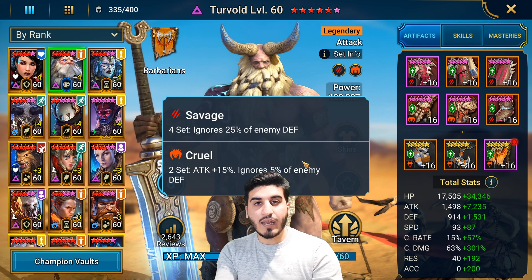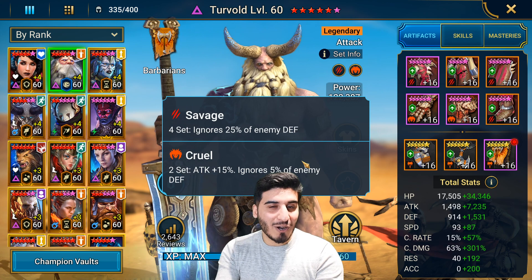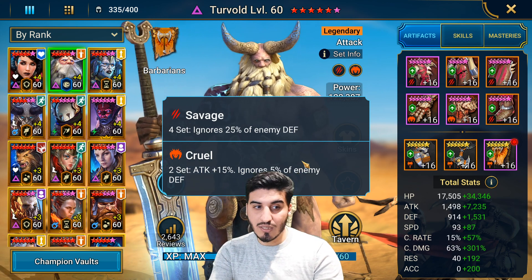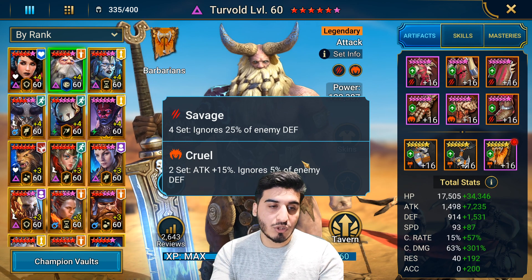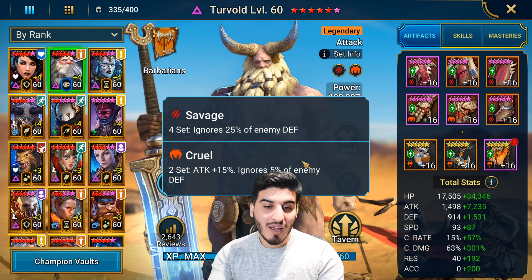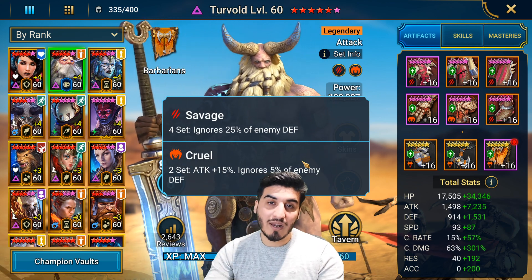So if you're a defense nuker main, you're not really happy in current meta because a lot of defensive nukers have debuffs and they have a chance to get Sheeped. Pretty much every nuker in arena offense being used — your Rotos, your Turvold, your Georgid, and if somebody's using Leo — there's a few guys using Leo. Cruel is a really good set and it's number 3 on my list.